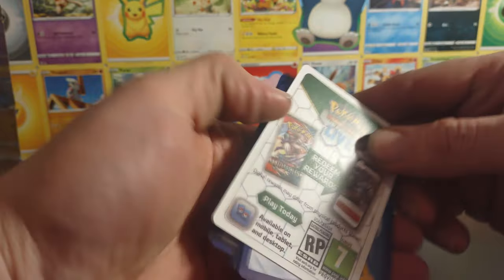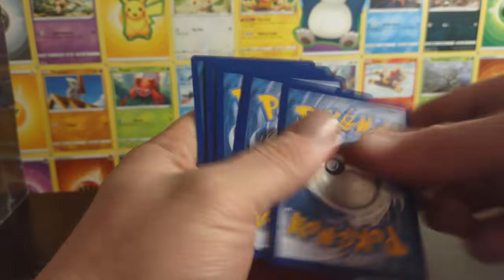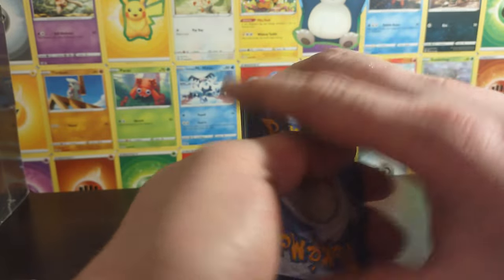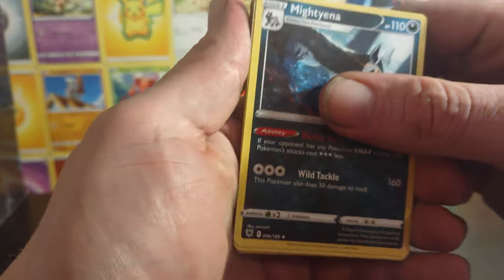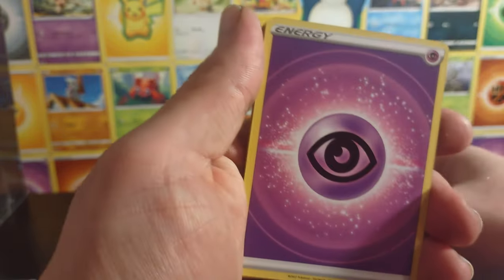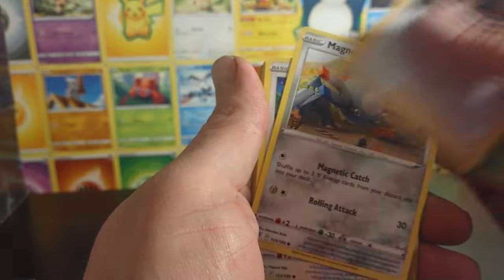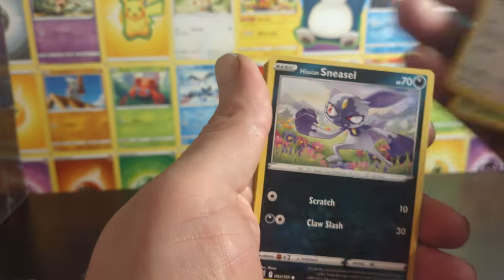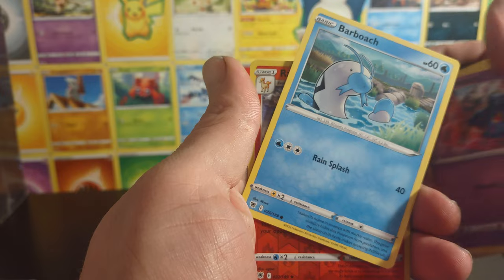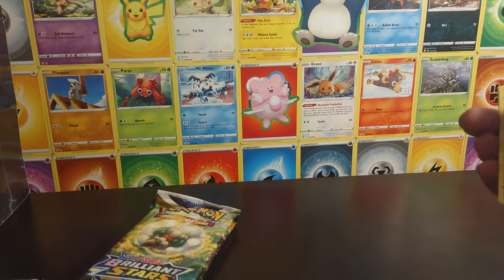Next pack of Astral Radiance. Oh, I messed something up — Mightyena, the Mightyena is the rare. It's not holo. So we got energy, Granbull, Teddiursa, and a Rapidash reverse, so that one is a rare also.